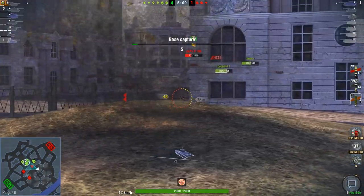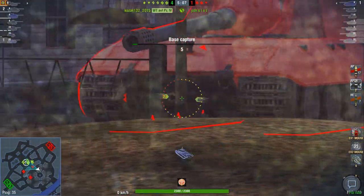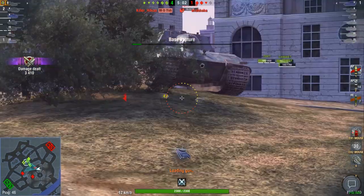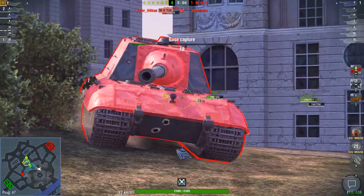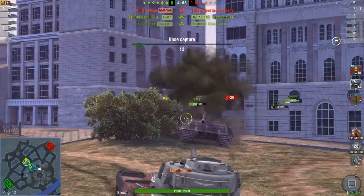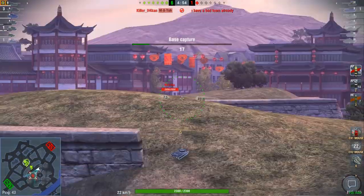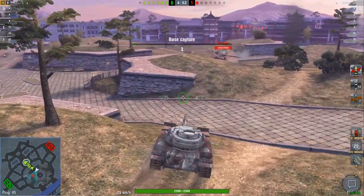The best way is to aim at the enemy and figure it out — if you can't pen, switch back. If you are struggling to pen with your standard ammo — either AP or APCR — you can switch to your premium ammo. You will do less damage with premium ammunition, however, you will be able to penetrate a lot easier.